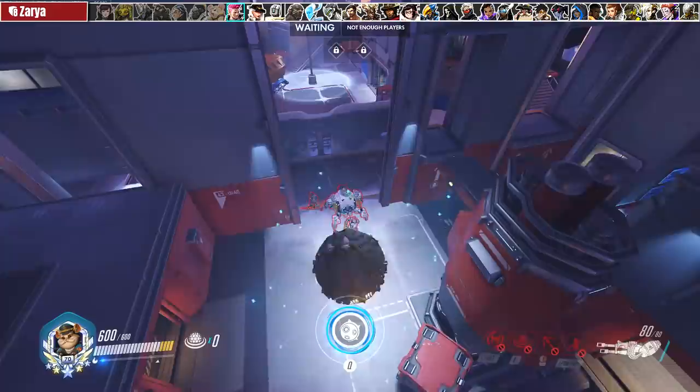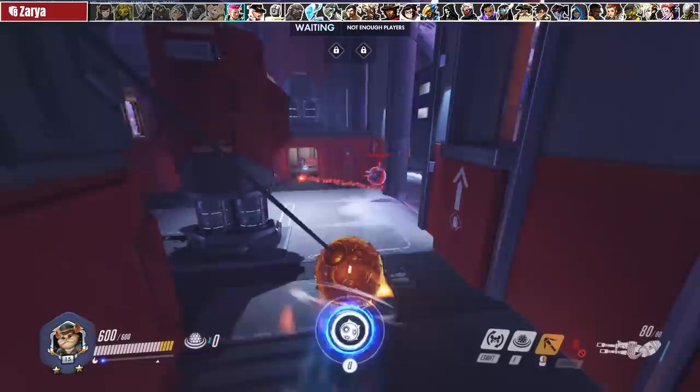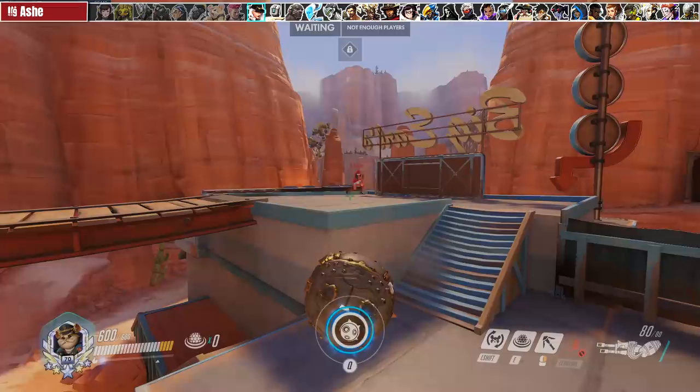Try to wait out Zarya bubbles before you slam. Not only can their bubbles block pile driver but they can also block shield count and even tank two mines. If you actually stall out your engage even a little, teams with her become a glass cannon real quick.